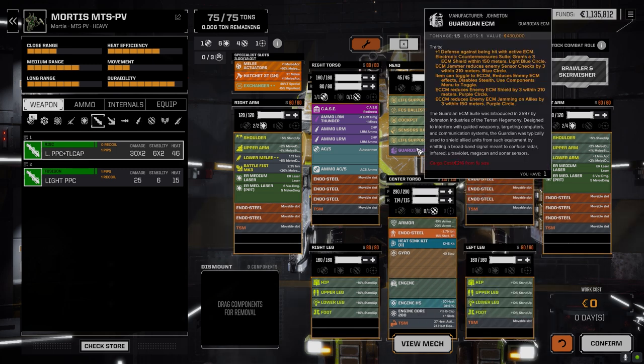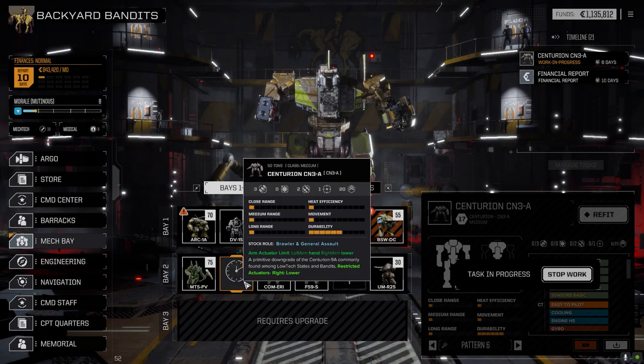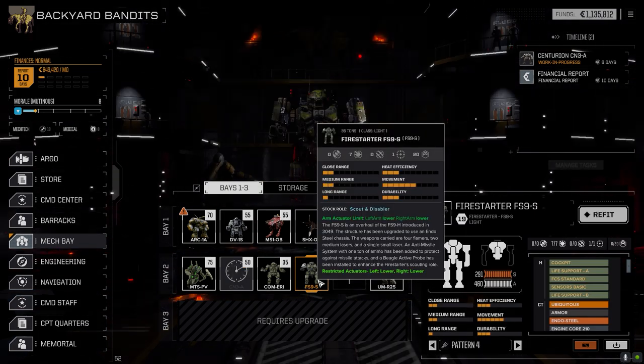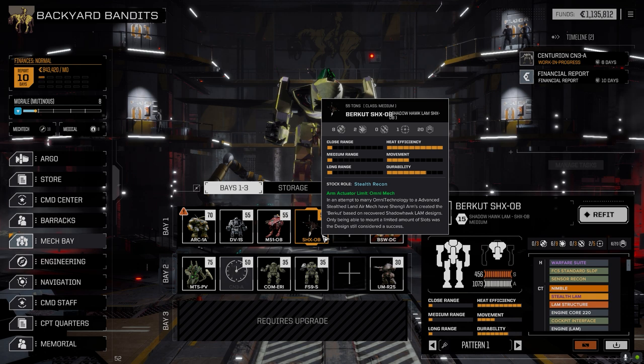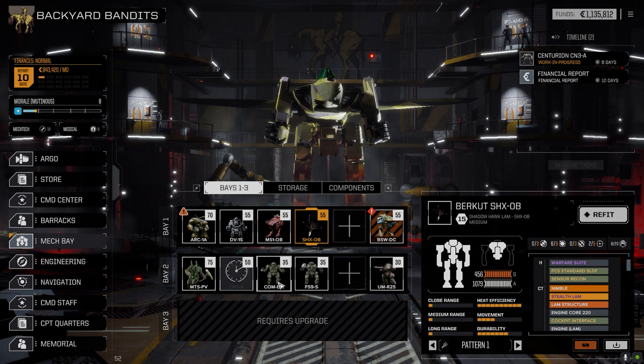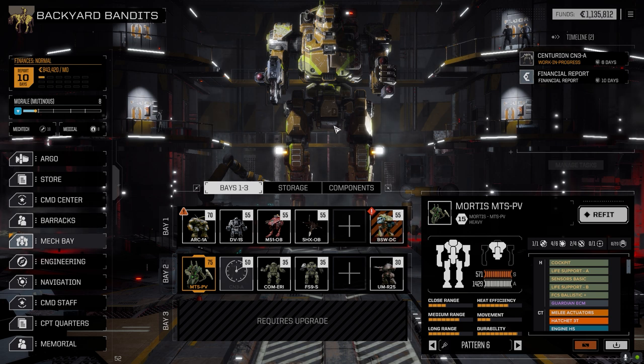Once we get a bigger core we'll replace it, but I want to use this guy as the backbone of the whole second unit — slowly moving up to engage the enemy. The Centurion will do suppression with the LRM 10 and the RAC on the torso. The Fire Starter will be like a stripped-down Berkut — flamers, ECM suites — to target the enemy and slow them down so the Mortis can get in. The Irania will be the laser core for the lance.